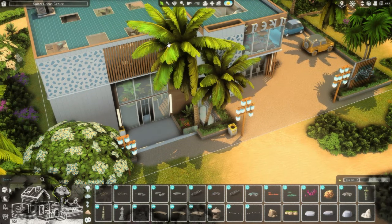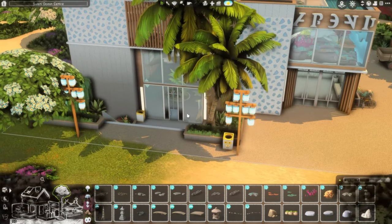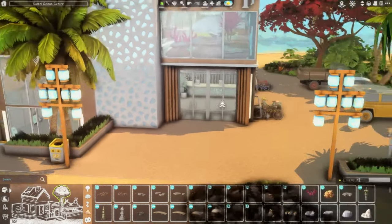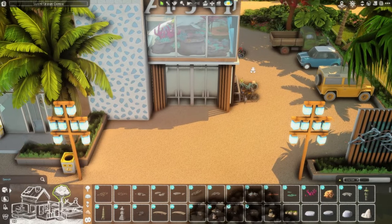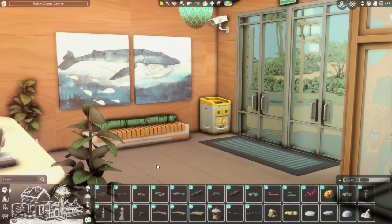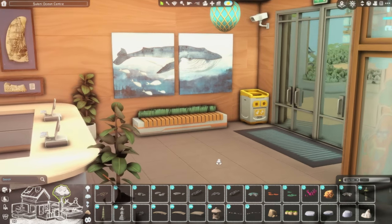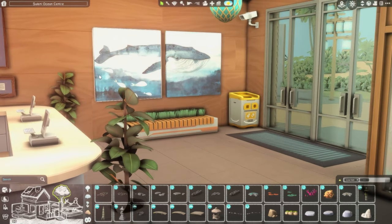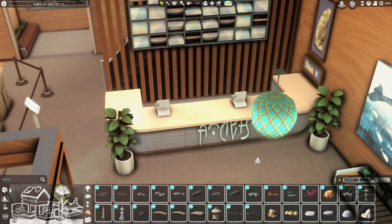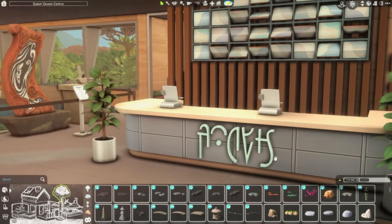There are three floors in this build, which is a bit unusual for me. There's kind of a basement — you'll see. This is the entrance right here, and if we go inside, this is the entrance area. I did use CC in this build for immersion, so it looks like an actual museum. There's a cute little whale art piece here, and this is the front desk area where you go to get tickets and whatever you need for the museum.